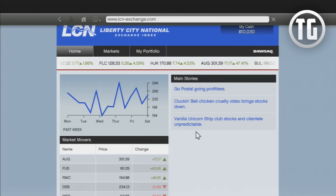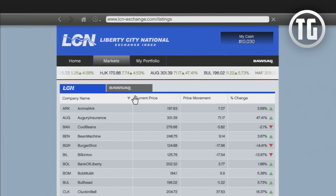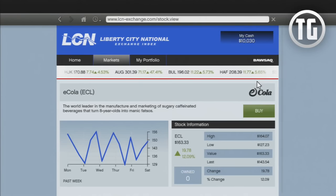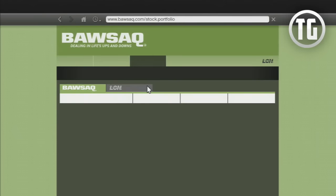Now onto the basics. Whether you are on the LCN or BAWSAQ, there are three tabs at the top. Home shows the market movers — the companies doing the best and the worst at this point in time — and also shows the main stories, which have so far proven to be useless. The market tab shows all available companies you can invest in, the current price to purchase one of their stocks, how much it has changed recently, and the percentage of that change. If you click on any company's stock page, you will see a graph showing their weekly statistics, the highest and lowest their stock has gone in the week. Note that the stock price fluctuates every 30 seconds to one minute. Finally, the My Portfolio section shows which stocks you have invested in. Remember that the LCN is only in your single player save and is not affected by others like the BAWSAQ, which works on the Rockstar Social Club and fluctuates based on buying and selling.